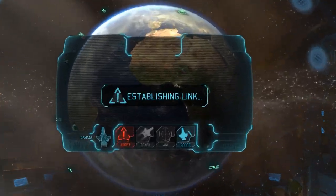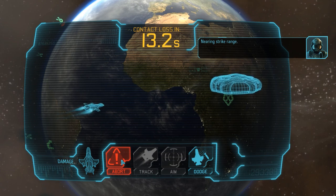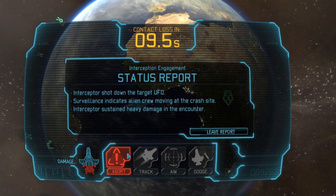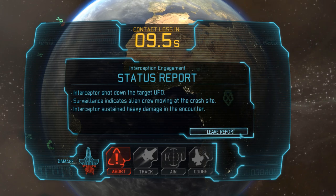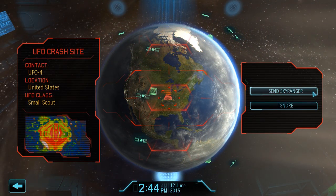Enemy is padlocked, nearing strike range. We only need to land two hits and the interceptor can take a bit of damage, so we don't need to use the dodge module here. It doesn't take long until the UFO goes down - and that means we have another mission on our hands, so let's prepare accordingly.